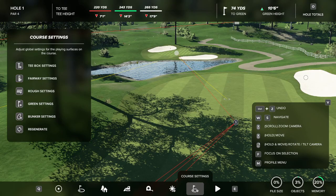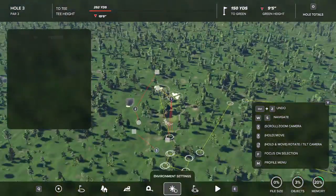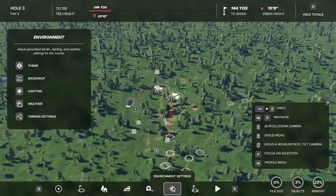We're back again and we're going to be going over changing the backdrop, changing the time and lighting, and changing the weather. All three of these are in the same tab over here — environment settings.